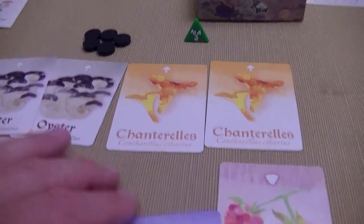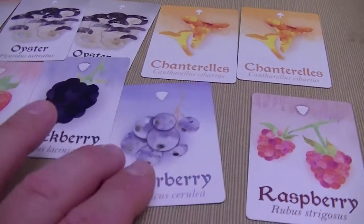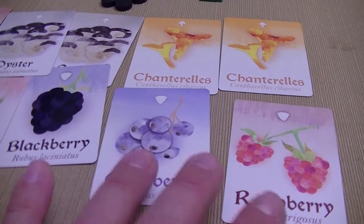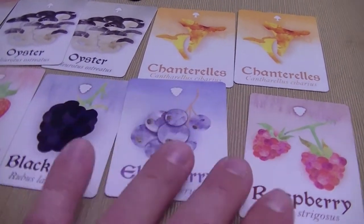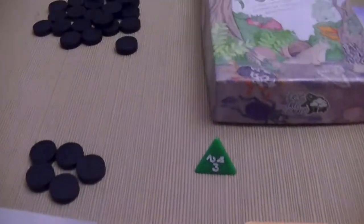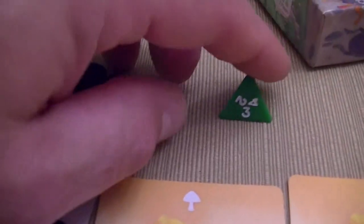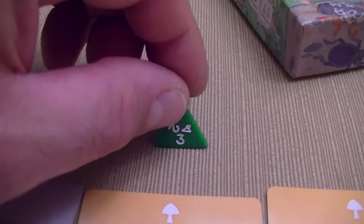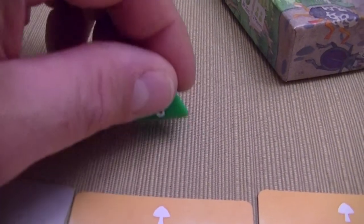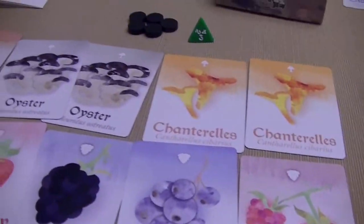The component quality is really, really good. The Game Crafter has made significant improvements on their card materials — the card stock is absolutely fantastic. We also have basic components: black discs for stones and a D4 that comes with the game, used for determining the start player and how many cards are going to be available out of the forage deck.